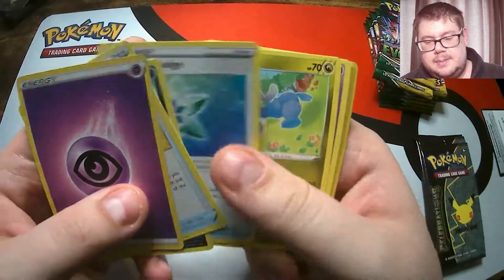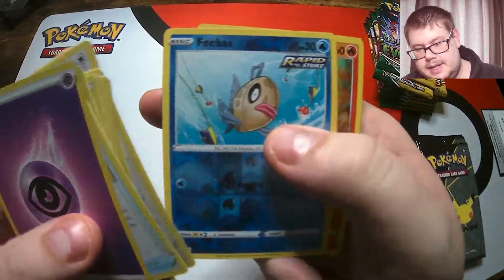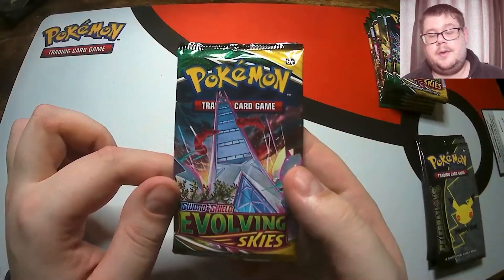Let's see what we get in this first pack. There's a woo back there. Eevee, looking cool. Feebas and a holographic Fictini. Holo in our first pack, so we move on to another pack of Evolving Skies.